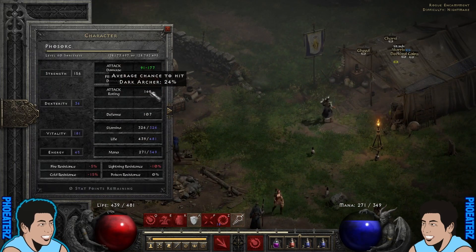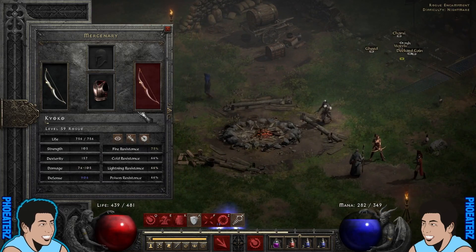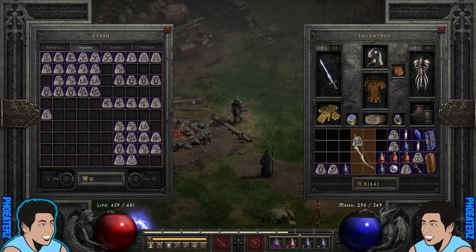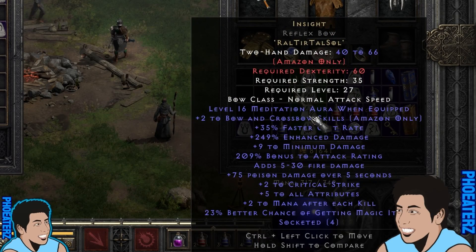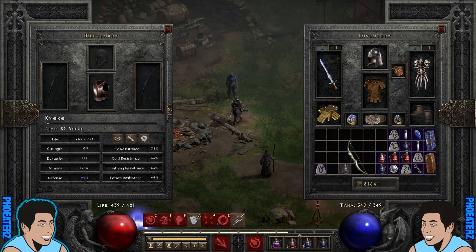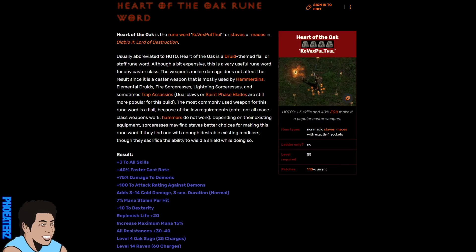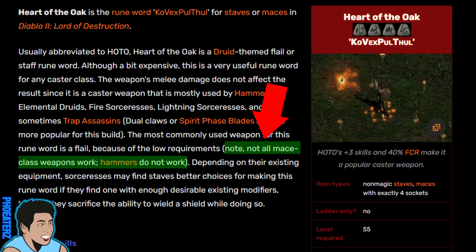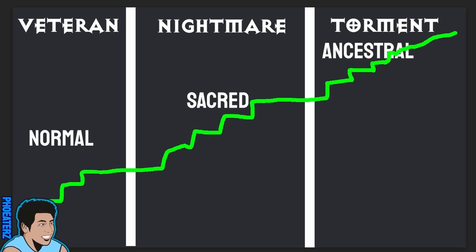Runewords from Diablo 2 are an outdated design. Yes, they let you farm incrementally to progress toward a particular runeword, and when you suck in all the runes you get that satisfaction of a finished runeword. But it's outdated because the requirements are arbitrary — for Heart of the Oak, you need to use a mace, but not that kind of mace, because it won't work. Diablo 4 doesn't need this. Diablo 4 can lean into the legendary aspects because they have real potential. There just needs to be better synergy between the aspects.